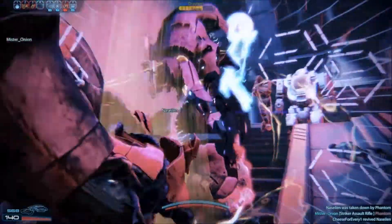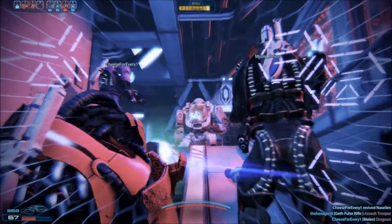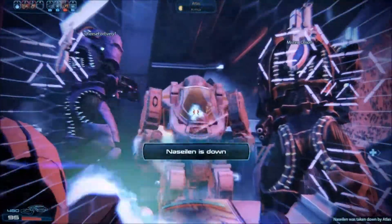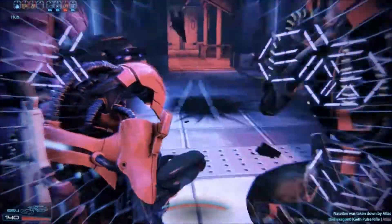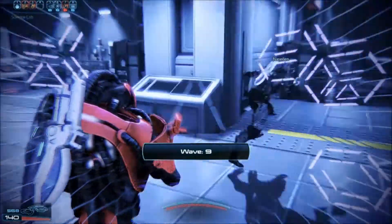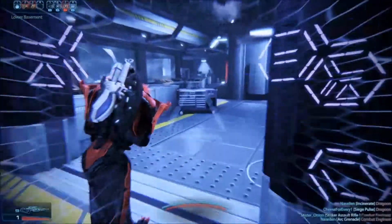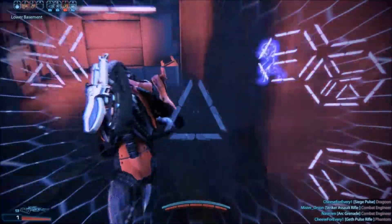We have two Geth Primes. The Geth Primes should be up front because they can take the most beating without going down — they've got a ridiculous amount of health and shields. We're almost all Geth except for this Aquarian soldier — two Geth Primes, a Geth Trooper, and an Aquarian. I think I just found my episode title right there. I spent about 30 seconds thinking of an episode title, and that doesn't sound very long, but it is.